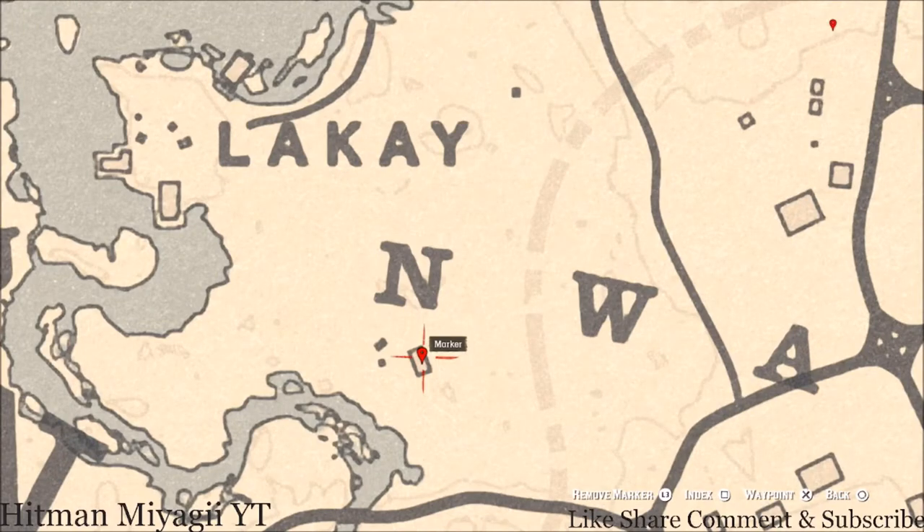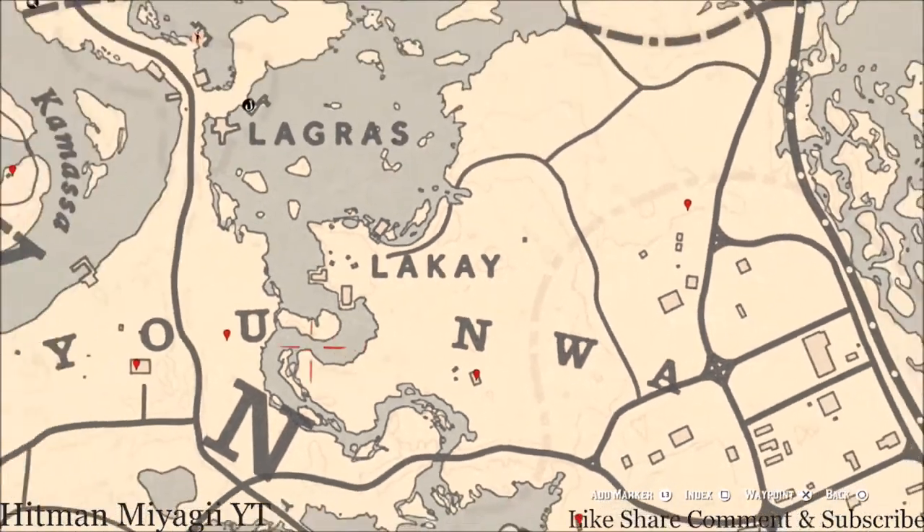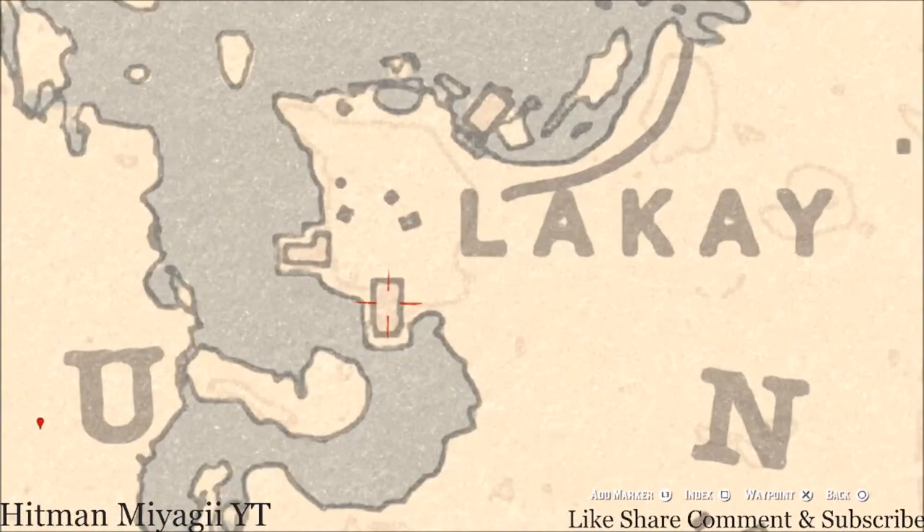Down at our next marker, underneath the end of NWA, inside this house you guys will get an Irish Whiskey bottle — it's inside on the table. Also at this shack there are two more things: a tarot card here, which is a Seven of Cups, and down a little further inside a bedroom there's a tall green wardrobe — in that wardrobe you guys will get a Boar Bristle Brush. There's also a wagon nearby holding another tarot card, a Two of Swords.